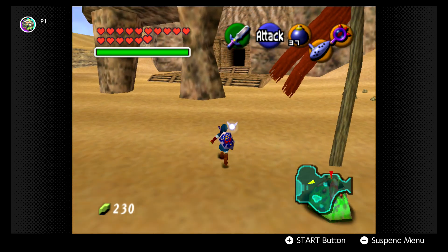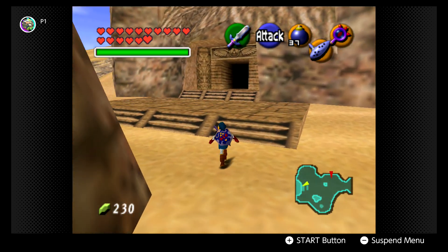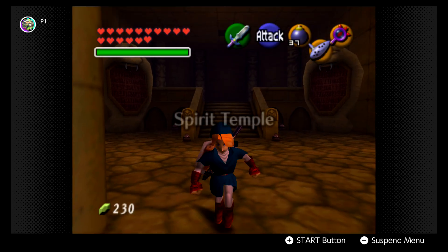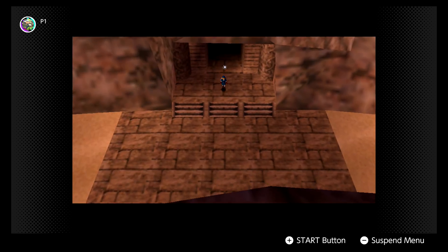The Triforce with wings - I think they use that same design for Zora's Domain, do they not? Probably. Also, there's no point going in because there's nothing you can do as an adult yet.